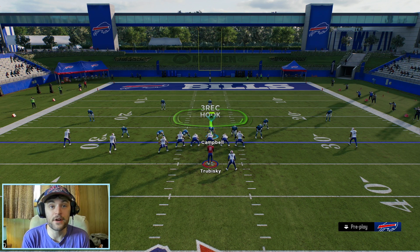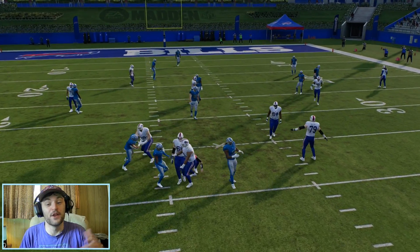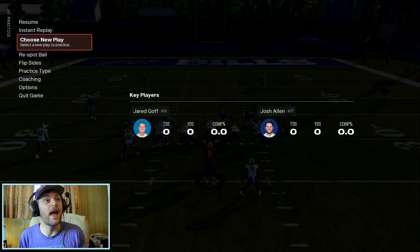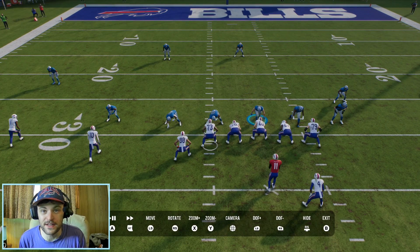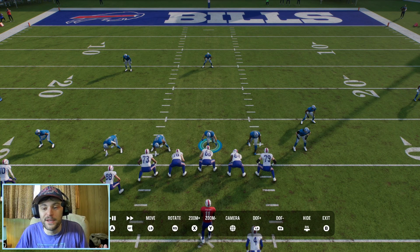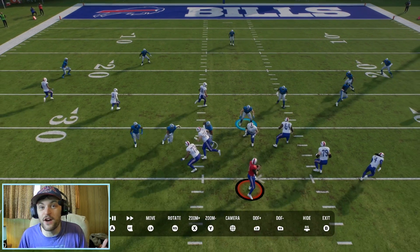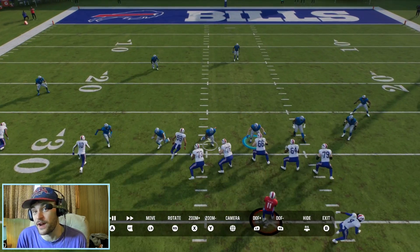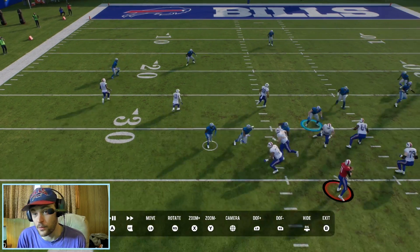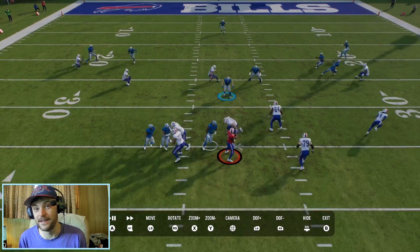We're going to be user-controlling Jack Campbell and just hover over the center for that half second once the ball is snapped. What happens is we're just overloading this left side of the offensive line — they're accounting for almost four blitzers with the three we're actually sending. We're confusing the offensive line by staying right over the center. It just breaks them — they don't know what to do and we get a free rusher. Sometimes you get that B-gap heat, and that's even better.